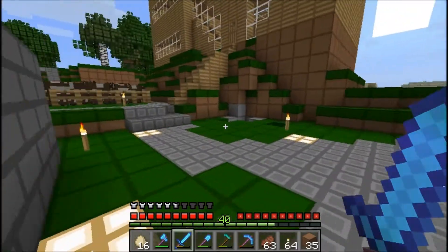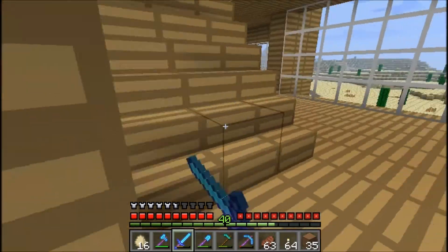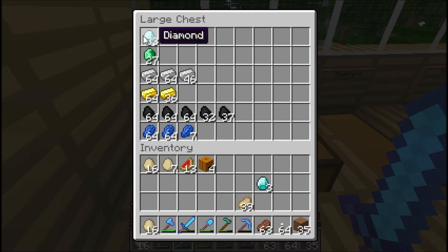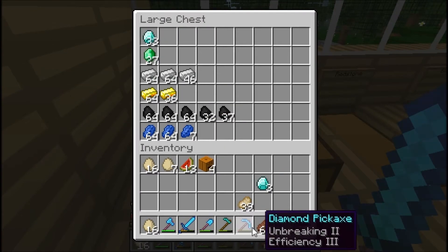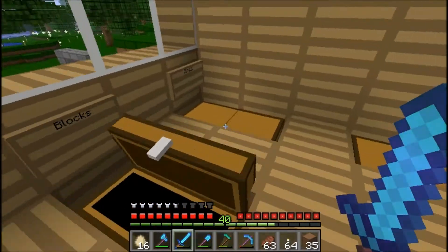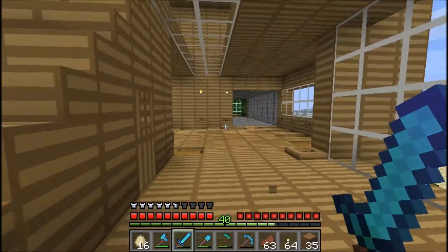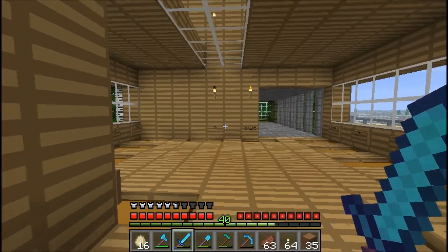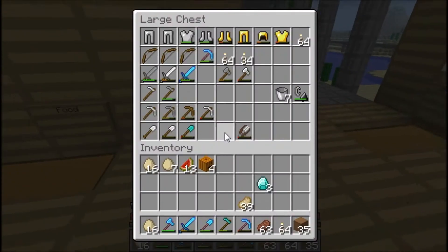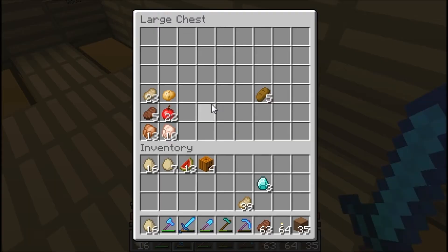I actually did go mining and I got a lot of iron, I'll quickly go show you that. I'm also thinking I want to do a level 30 pickaxe enchant, just to see if I can get silk touch. So I can go mining with my silk touch pick and bring the diamond ore back here and the coal and stuff, and then use my fortune pick at home so I don't have to risk losing it in a fire or something.